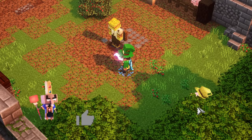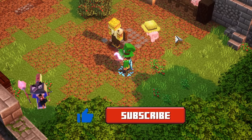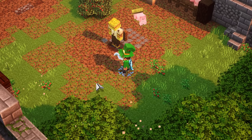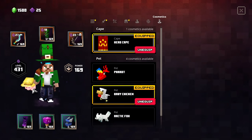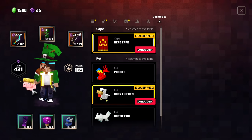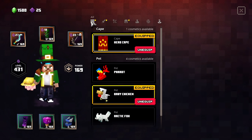Here we are once again at the target dummy in the base camp. This time, we are accompanied by Billy the Pig — my little friend. Sometimes he's sniffling in those berry bushes. He is so cool. If you're interested in me making a top 5 video for pets in Minecraft Dungeons, just let me know. I already made a video on how to install mods in Minecraft Dungeons, so definitely check out the top right of the screen and the description for the link.